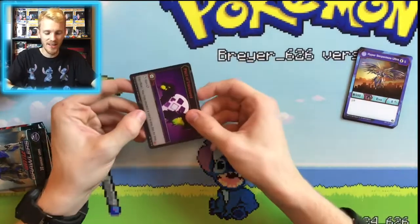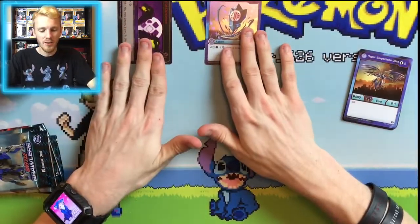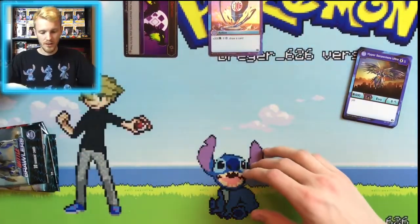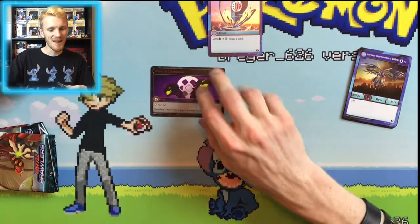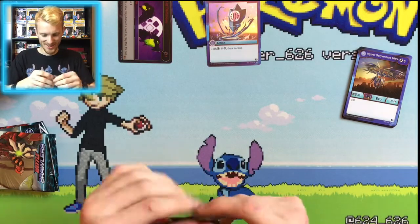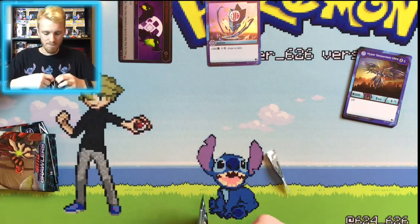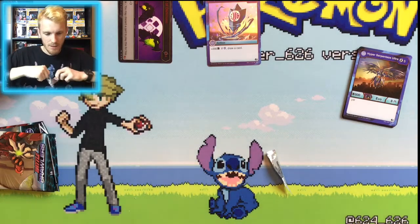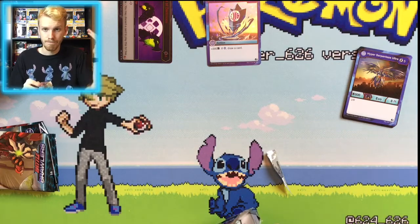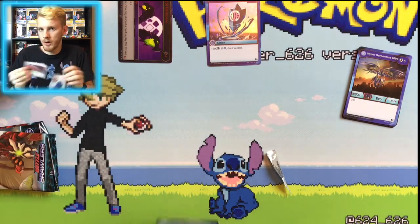Our next card is going to be Aqua's Shield. We already have that in Hollow Hex — I think this is our third copy in Hollow Hex, but still pretty cool. And oh, Pack of Darkest — that is really cool. We get our fourth copy of it. Pack of Darkest is like the most broken card in the game right now, because you can basically stop any attack as long as it's not Darkest, for free, as long as you discard a card. Discard a card, stop anything — fantastic.